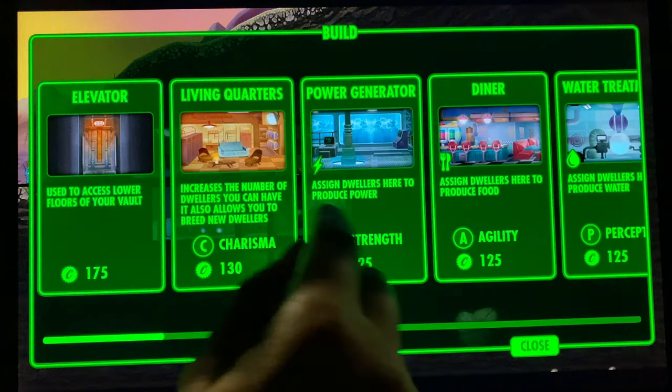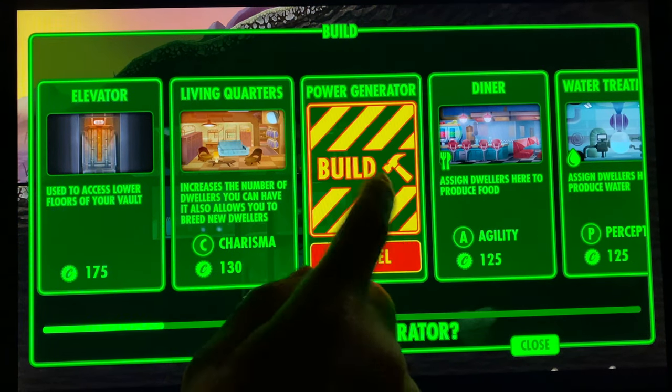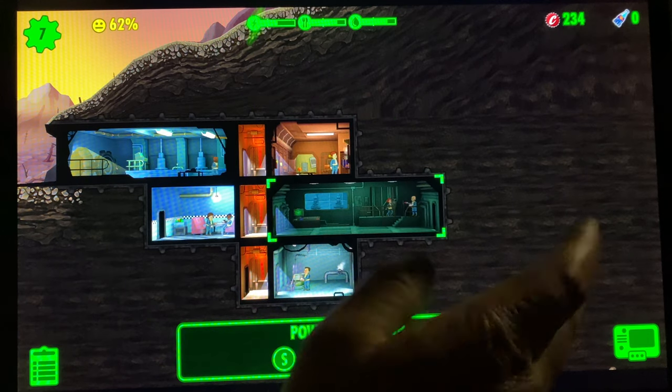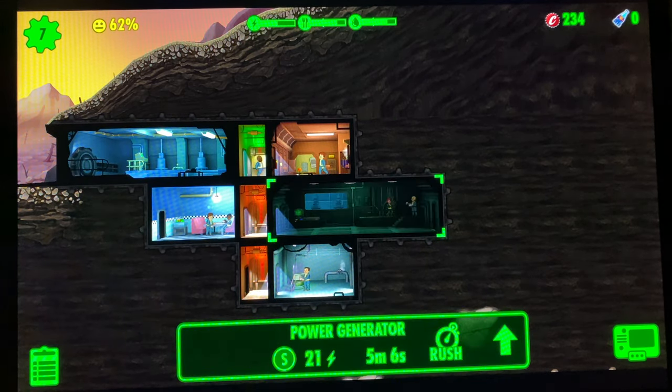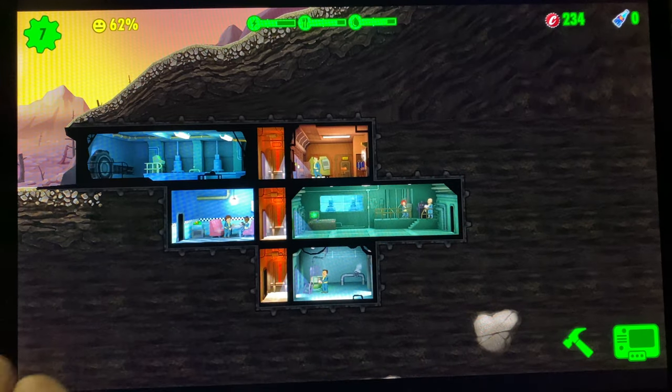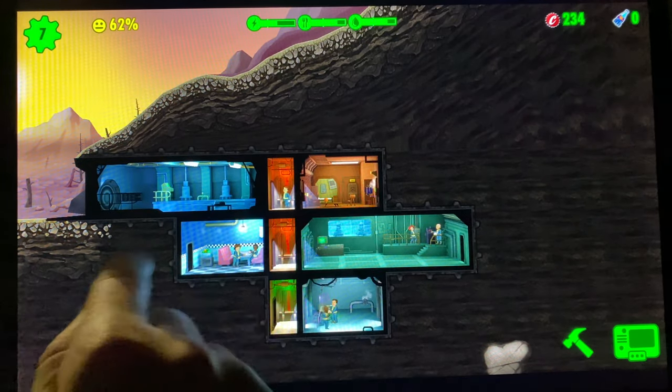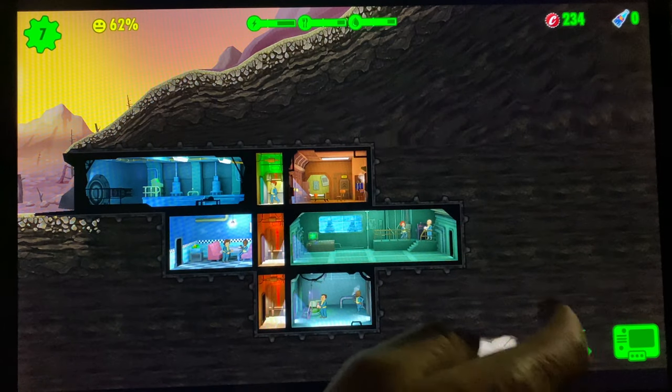You can make rooms bigger — two across, and the max is three across. That's what you want for your power and water rooms. You also have to upgrade your living quarters if you want more dwellers to come in.